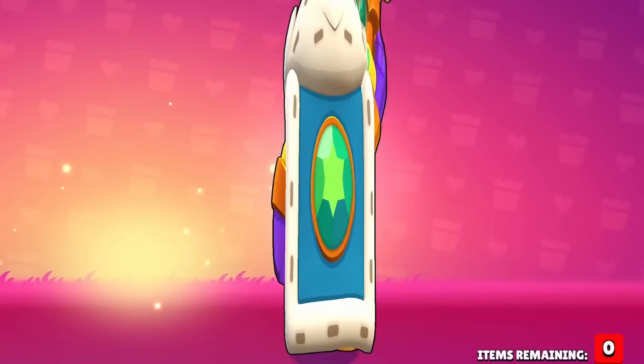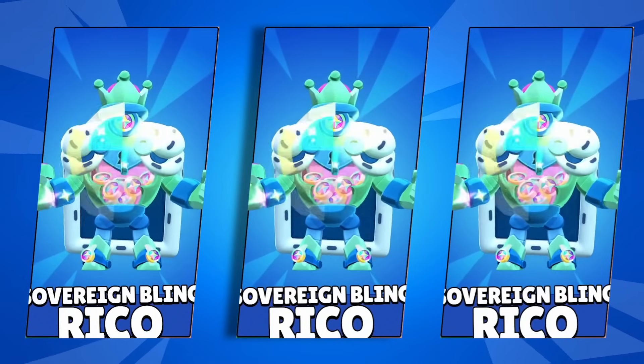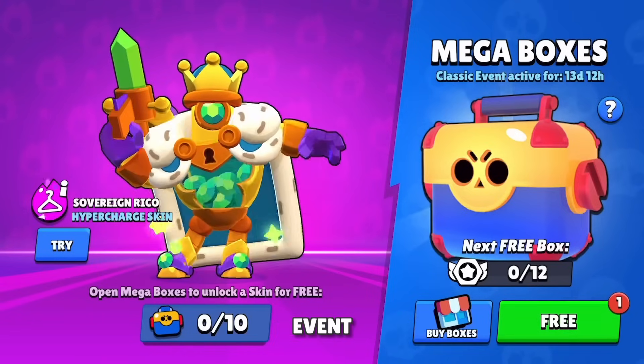Rico got a sick hypercharged skin called Sovereign Rico alongside some variations. You can get him from the new classic brawl event.